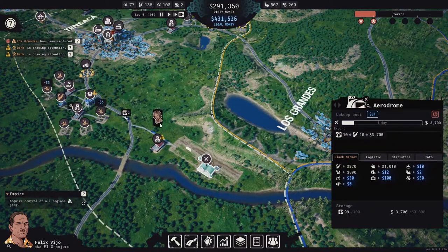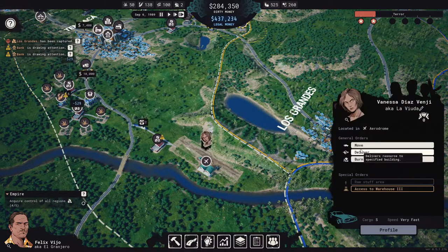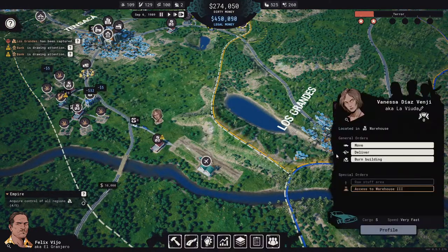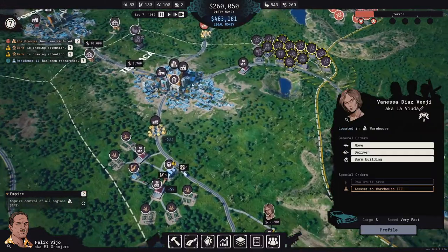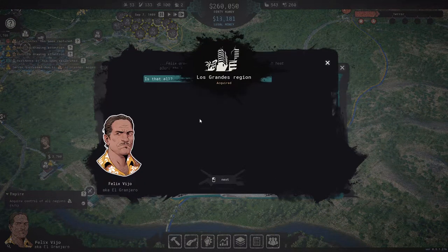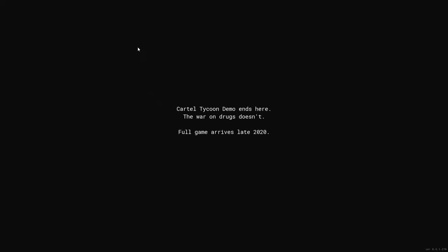What we'll do — let's move you over here, deliver some of this over here. We'll do this real quick and more or less empty out the airfield, take it down to half at least. Residence 2 was researched. Now let's acquire control of this. We'll skip through all this because we already saw that. Full game arrives late 2020.